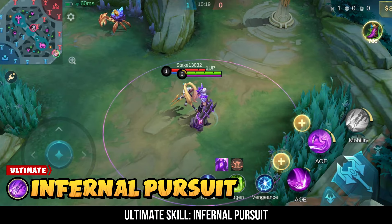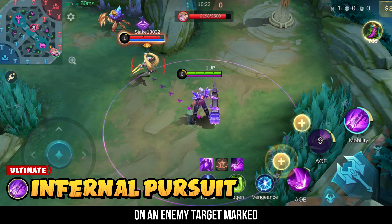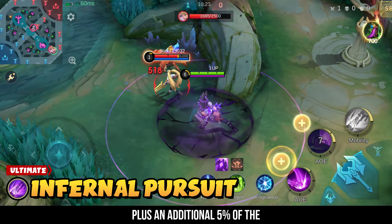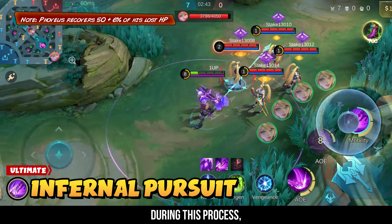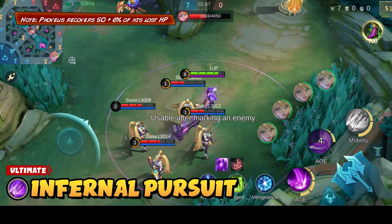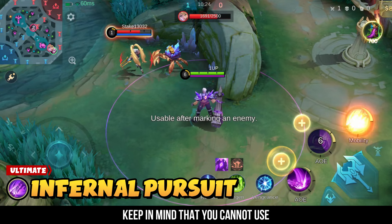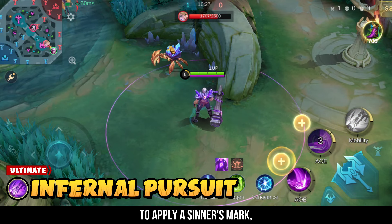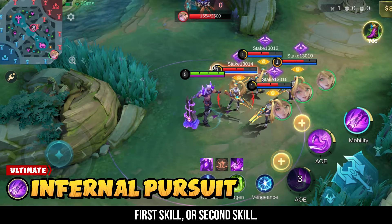Ultimate skill: Infernal Pursuit. Fovius leaps and smashes down on an enemy target marked with a sinner's mark, dealing physical damage plus an additional 5% of the target's max HP as extra damage. During this process, Fovius also recovers a percentage of his lost HP. Keep in mind that you cannot use his ultimate skill unless the target has a sinner's mark. To apply a sinner's mark, use Fovius's enhanced basic attack, first skill, or second skill.